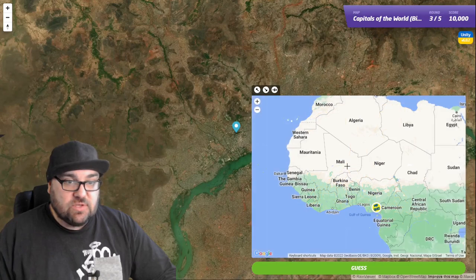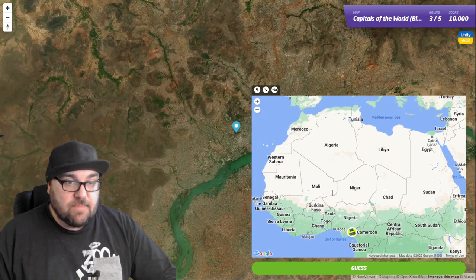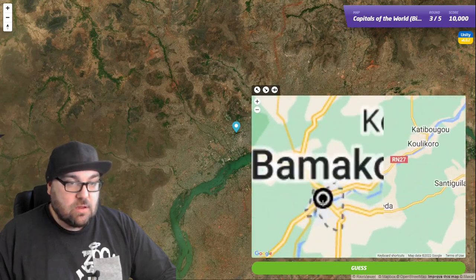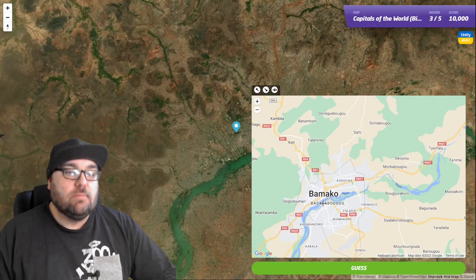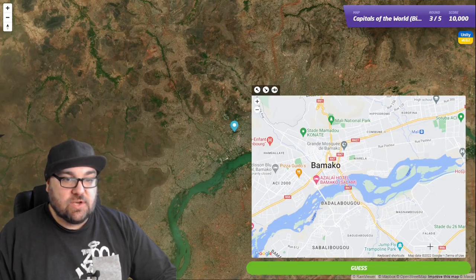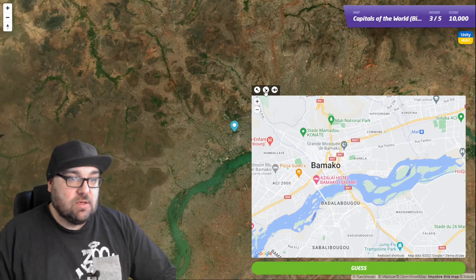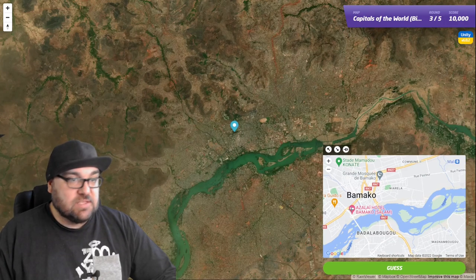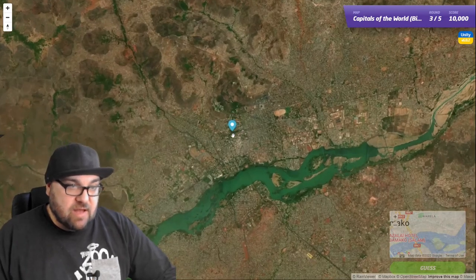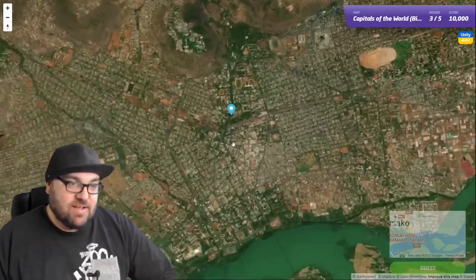We're going to have to find one where there's a river which matches what we're looking for. Let's do this methodically — where could this be? North Africa, I think we can rule out. Mauritania. What about Bamako? It's Bamako, right? Yeah — those islands match. These islands here match these islands here. Let's make that a little bit smaller. Yep, that's a perfect match. Bamako is one of the biggest cities in that part of Africa.